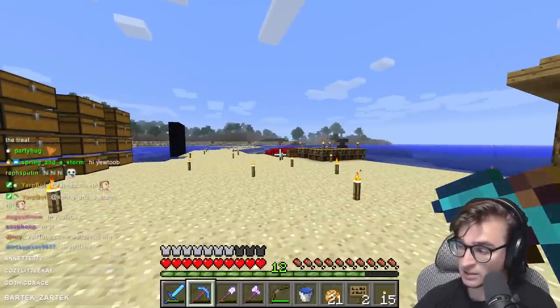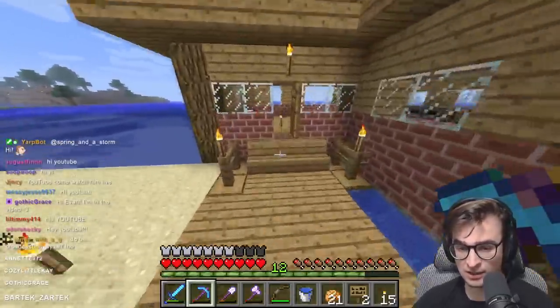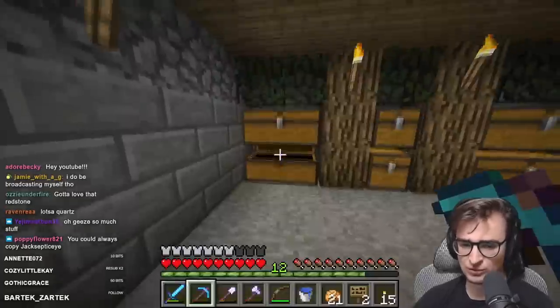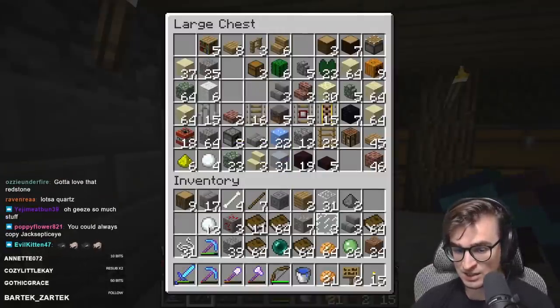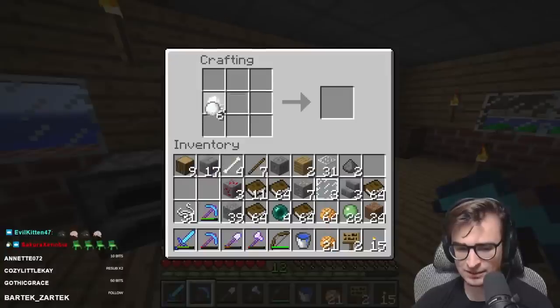Welcome back to collecting every block in Minecraft by release order. Today is another doubleheader with two versions being covered: 1.5, the Redstone Update, and 1.6, the Horse Update. Those smooth-brained individuals like me may not remember much from this update, considering redstone is sort of a foreign language to me. But regardless, we should be able to get through this version pretty quickly.